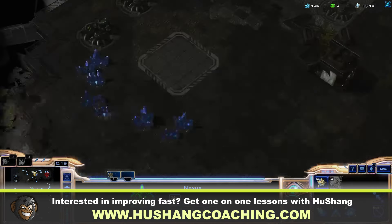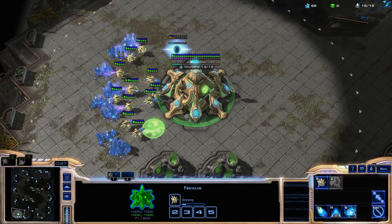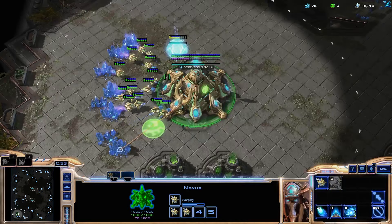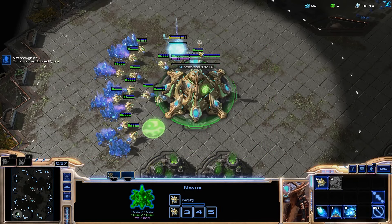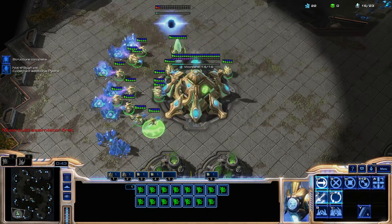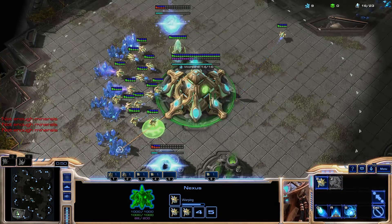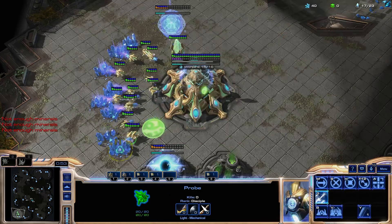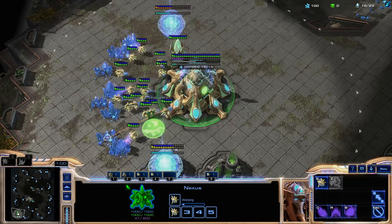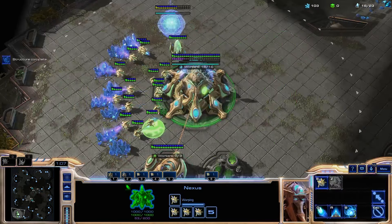We'll keep the format here of playing macro. We're on Post Youth. This map has some downsides — it's kind of hard to push the opponent on two bases and they can also hide their game plan pretty easily. They can pretend to be walling off and taking a base but actually go one-base. It's a map I should even veto with Protoss.